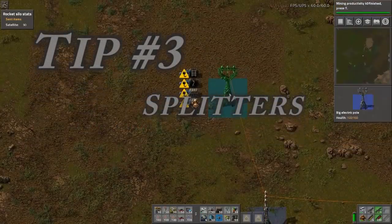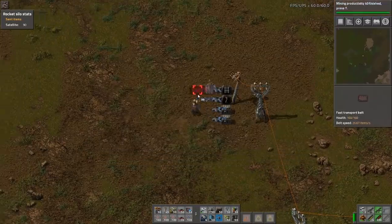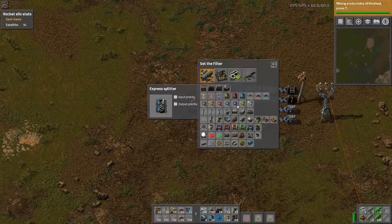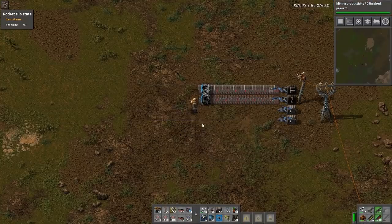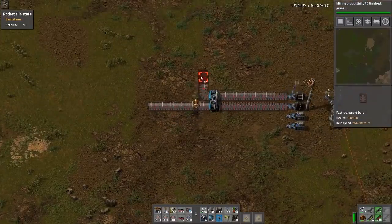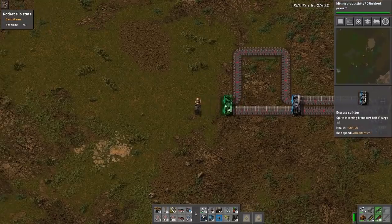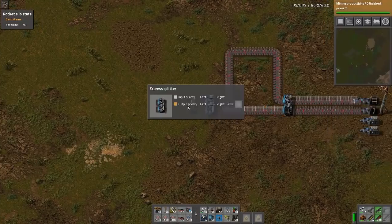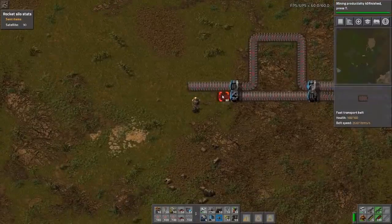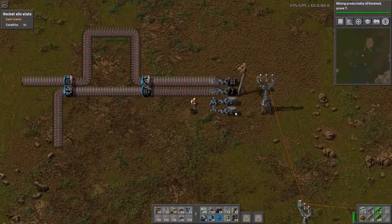Number three tip is splitters and the witchcraft that they can do. Splitters now have priority input and output. With these splitters here, we can actually force them to filter different items on either side. We are going to change the railroad tracks to only push out on this side, and the medium hydro poles to only go out on that side. You see here, they just totally switch sides. You can do all sorts of neat things with this setup. This is a new change in 1.6, and you can definitely do some interesting stuff.